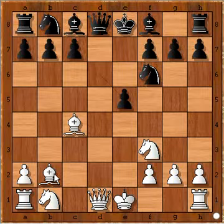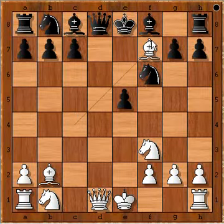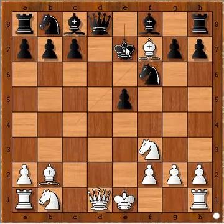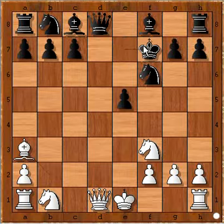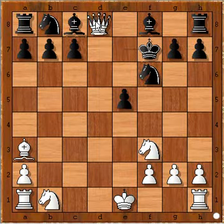How can you do that? Bishop takes pawn on f7, check. If King takes bishop then Black will lose its queen. So the King must go to the e7 square, and now Bishop a3, check, and the King has no space to move. King must take that bishop, and when King takes it, White wins the Queen.